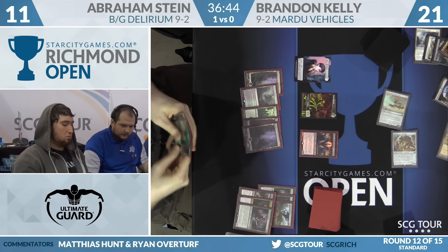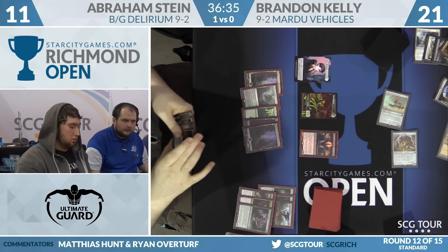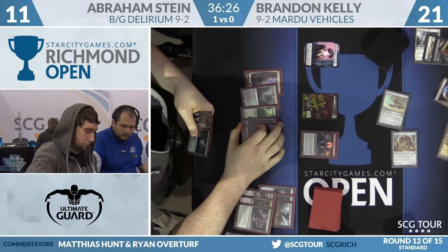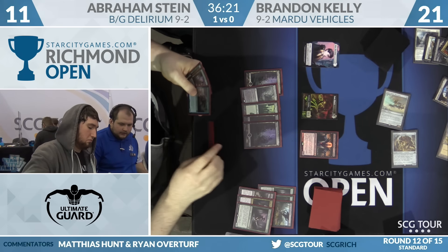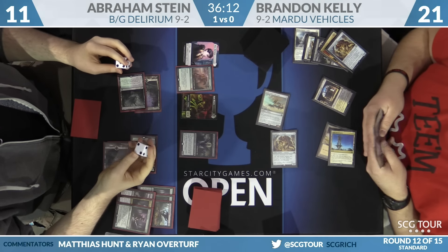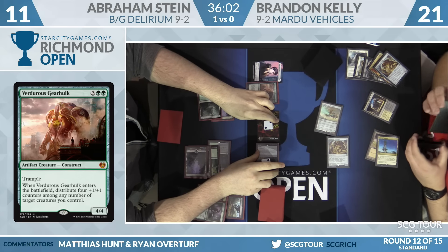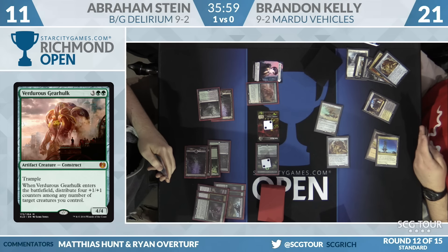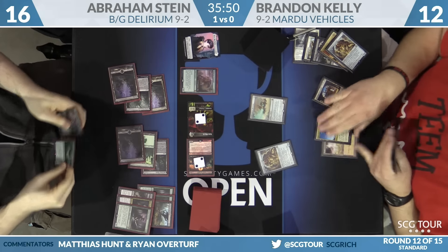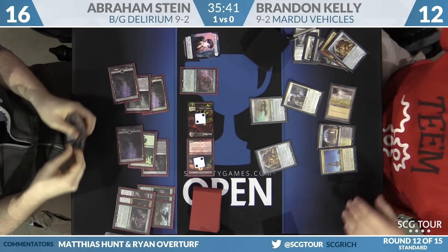Instant, Sorcery, Creature are the card types in the graveyard currently, so they'll have to play Gearhulk and let it die then play Ishkana. Abraham has land six and cracks a clue — it's going to be Virtuous Gearhulk. Four +1/+1 counters — hard to do this wrong with a lifelinker. Abraham swings for nine. That drops Brandon to 12 and moves Abraham up to 16. Making the zombie a 4/4 means it can now attack into Aethersphere Harvester just fine. Making it 5 allows it to beat the Harvester but you can't also make Kalitas a 5 — a pretty solid split.